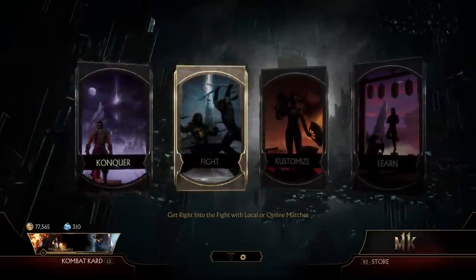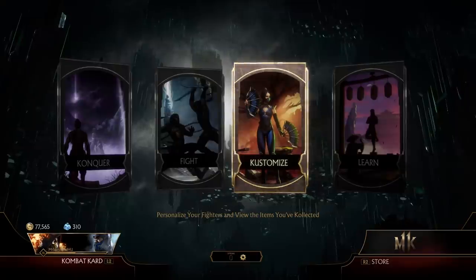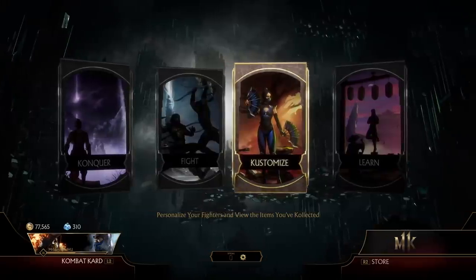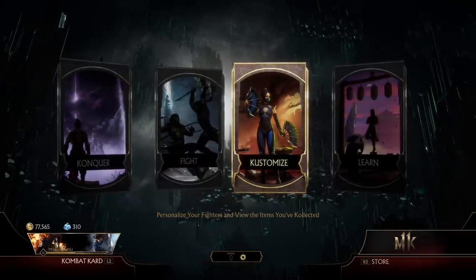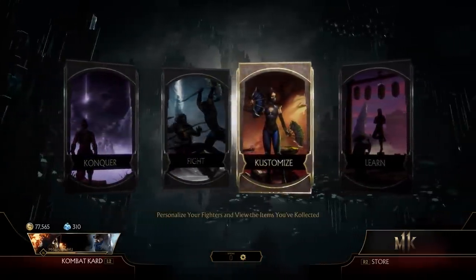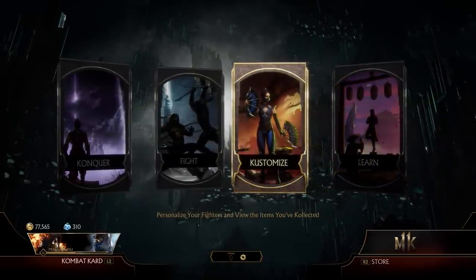Hey everyone, welcome back to Mortal Kombat 11. In this tutorial video I'm going to be going over and showing you how I use practice mode and how I begin to learn a brand new character. Hopefully this is gonna give you some tips on what to look for and kind of how to figure out a character that you have never picked up before. I just unlocked Frost through story mode, so we'll go in and hopefully you can pick up a couple of things.